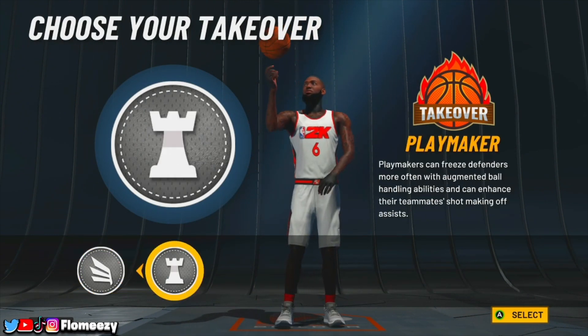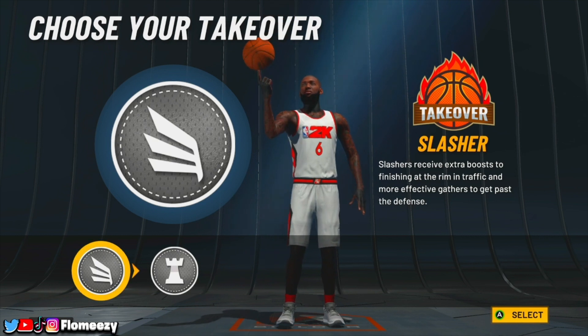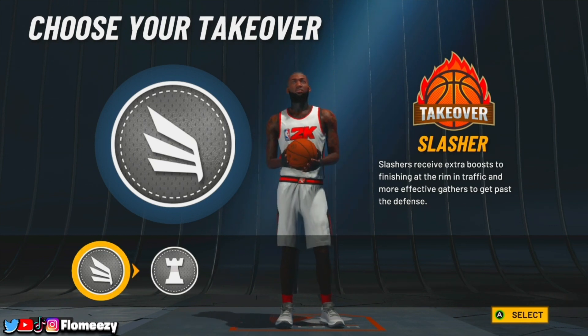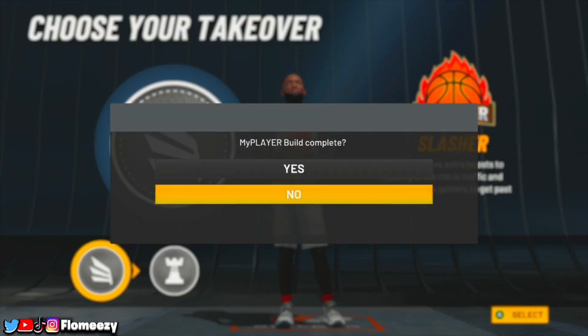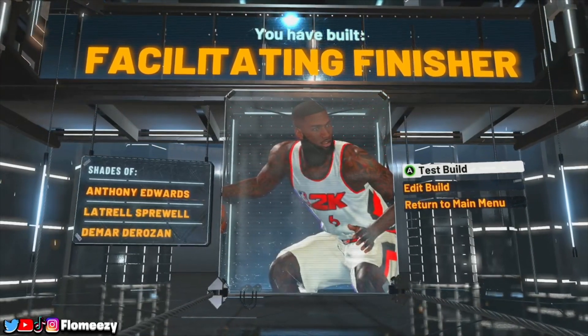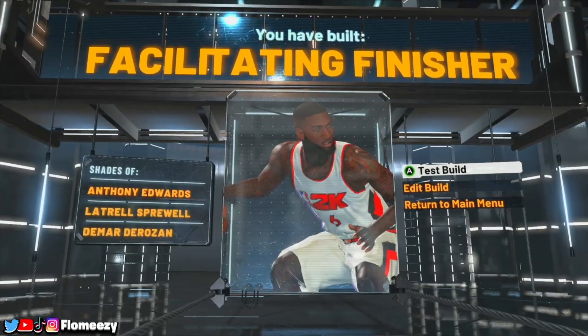For takeovers, both options represent Miami Heat LeBron, but personally I like slashing takeover more in this game. Playmaking takeover is better in other years, but slashing takeover is really dominant on the offensive end. As you can see, you've built a Facilitating Finisher in NBA 2K22 with shades of Anthony Edwards, Latrell Sprewell, and DeMar DeRozan. Unfortunately it doesn't show LeBron in the shades — if you went to six-foot-eight he might show up. Either way, this is a really good LeBron build and I highly recommend it. Make sure you like, comment, subscribe, and turn on post notifications.